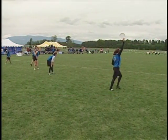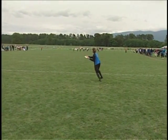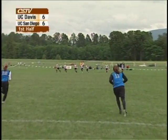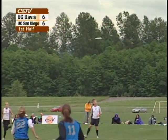Points start with both teams on their own goal lines. The team starting on defense throws the disc downfield. This is called the pull. The receiving team can either catch the pull or let it land and pick it up.